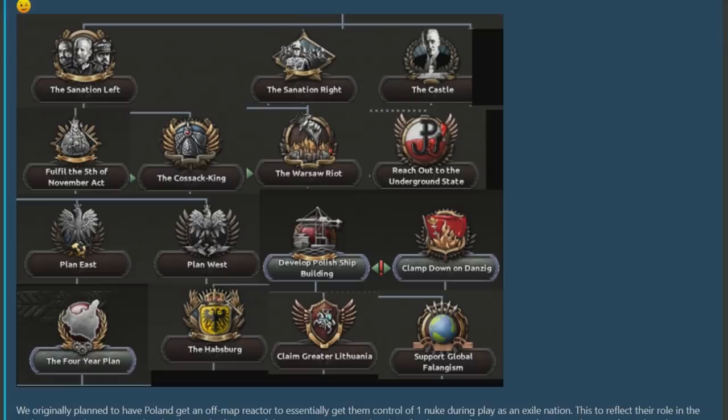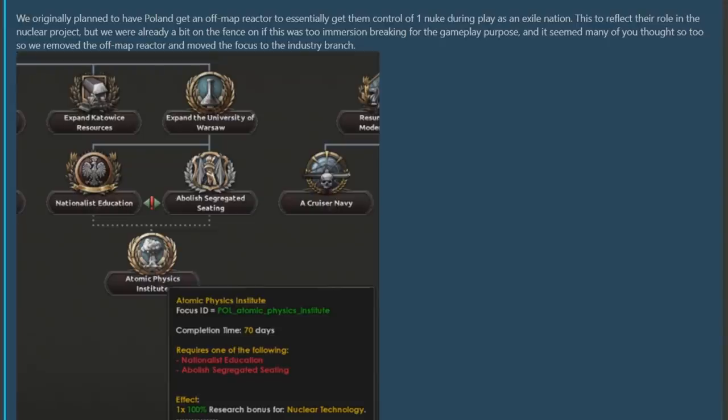Now it's time to address the other side of this dev diary — effectively part three of two — because they're adding things to the Polish tree that we didn't expect. We see some new focus art for the Polish focus tree: my favourites are the Habsburg one and 'Support Global Phalangism.' The first change to the Polish focus tree was driven by the community, who felt that Poland getting a nuclear reactor as a government in exile was too far-fetched, so the Atomic Physics Institute has been moved back to the industry tree — probably the wiser option.